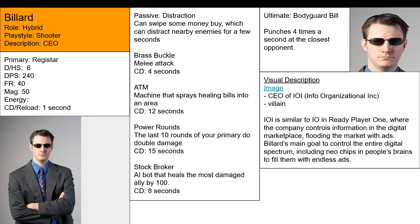Welcome back to another episode on how to make a hero concept. Today we're talking about how to make a villain - a relatable villain, one that people will instantly recognize. Basically an obvious villain. I think the perfect way to make an obvious villain is to make them a CEO of a corrupt corporation that's trying to do something evil. So we have Billard here.